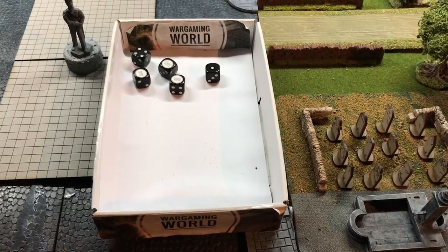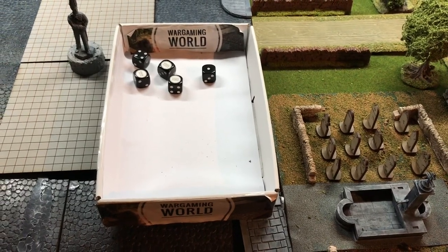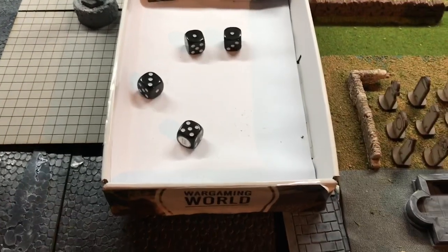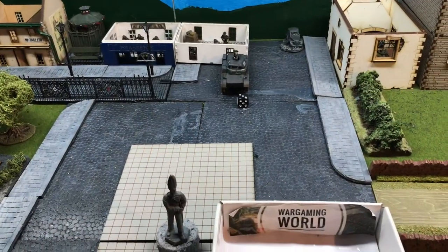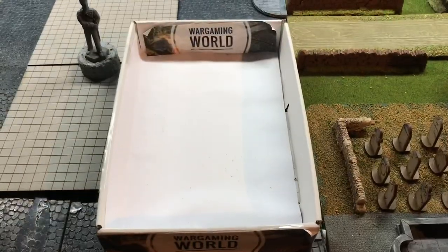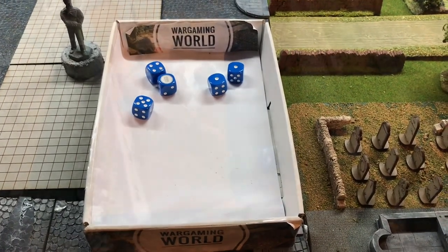End of turn four - not much use to either side. Turn three begins. Germans roll four dice: one for chain of command taking it to four, then a three, two ones. The Panzer II fires at the R35 with the three - it misses. Nothing with the two ones, so over to the French. Five for chain of command taking it to two. With the four, a senior leader comes on and the Senegalese infantry move tactically around the church.